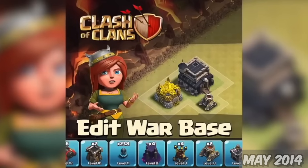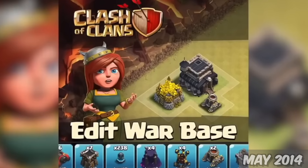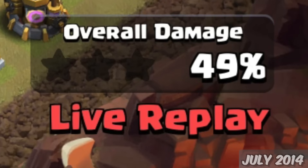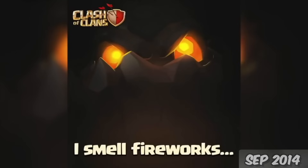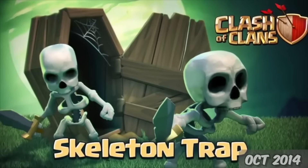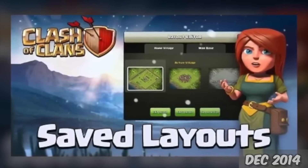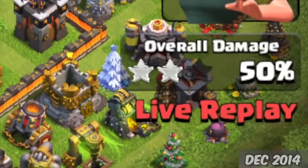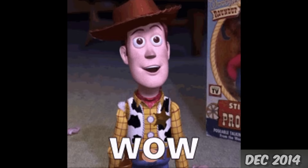May 16th, they added the ability to save war bases and also edit them, along with other clan war improvements and fixes. On July 3rd, you can now spectate clan war battles live — no more waiting around to see if your clanmate would butcher his attack or not. The 16th of September, the Lava Hound would be introduced to the game. You could now use Elixir to upgrade walls. And on October 22nd, we got a new trap called the Skeleton Trap. On the 11th of December, you could now save and edit multiple bases, and you could now watch a live replay of your base being attacked in the moment.